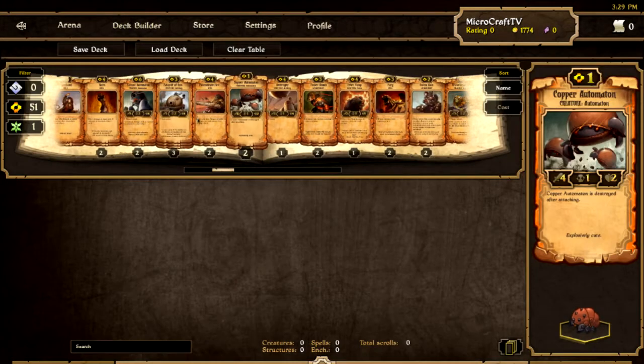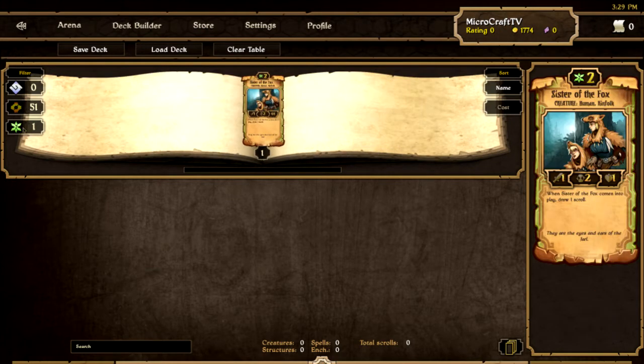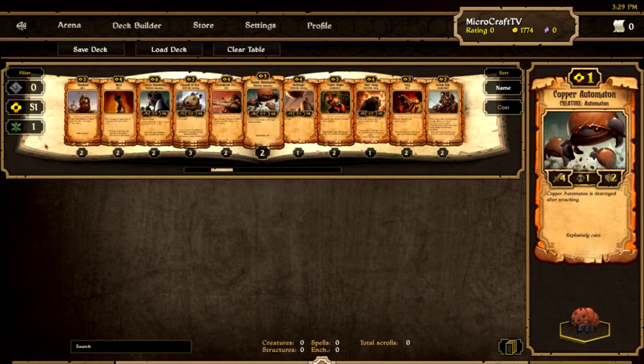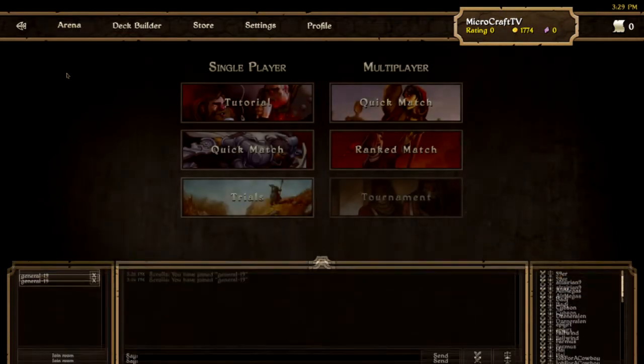I think it's probably been added to my deck automatically — yes. You can see here how many different types of cards you have: Growth, Energy, and Order. I have 51 Energy and one Growth. This is the card I just bought — it even gives you a little in-game model. But enough of that, let's get straight into a game.